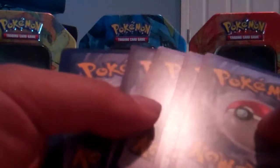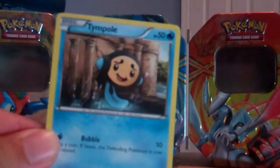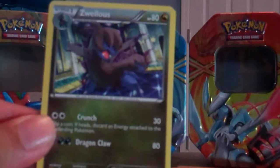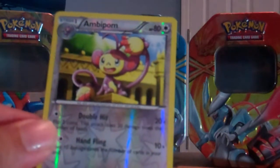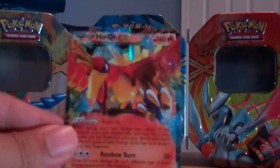Starting with one of the Dragons Exalted packs. Cards are: Cubone, Gible, Gible, Tympole, another Gible — a different picture Gible — Magikarp, Giant Cape, Zwelious, Throw, and an Ambipom reverse, which is a rare. And a Ho-Oh EX! That's my first EX ever!